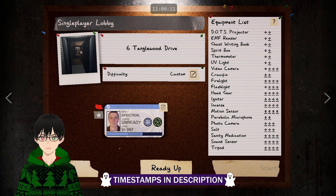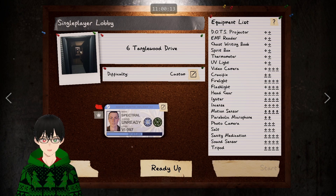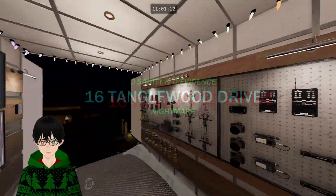Welcome back, this is Spectral. Today we're going to do a Zero Sanity, Zero Evidence run on Tanglewood. Alright everyone, here we are in Tanglewood — Zero Sanity, Zero Evidence.